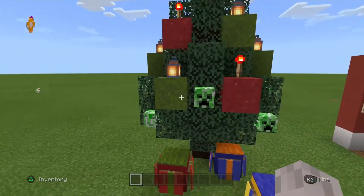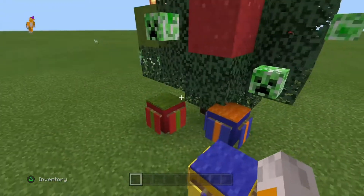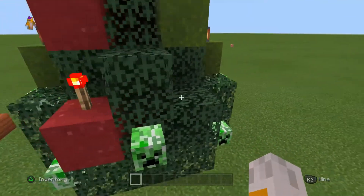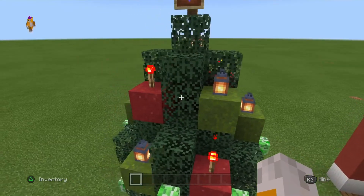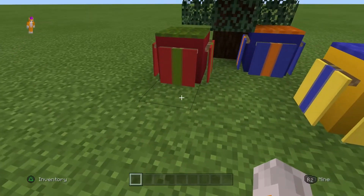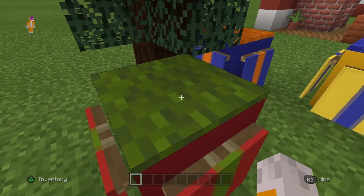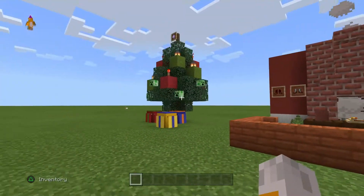Instead of ornaments I placed creeper ornaments — they're masks but they can work as ornaments. And some lanterns and redstone torches just to bring some color. For the star on top of the tree I used the nether star because it looks like a star. And for the presents I used some banners, some concrete blocks and some carpets on top of the blocks. So yeah, that's the Christmas tree.